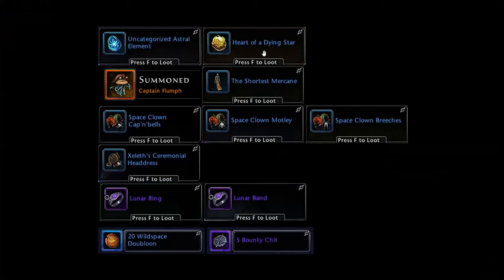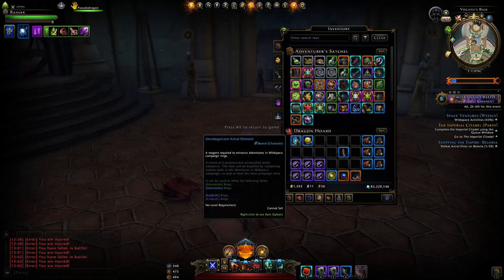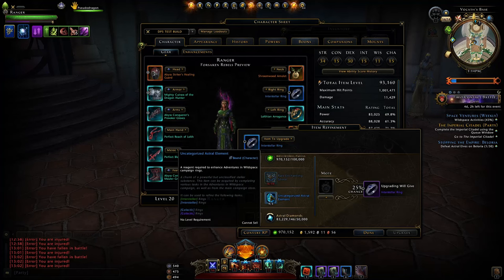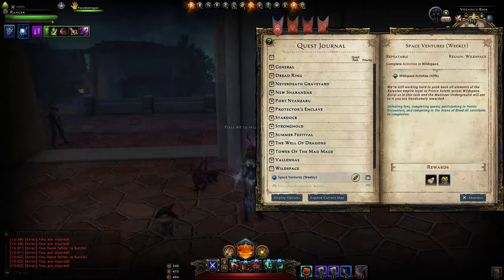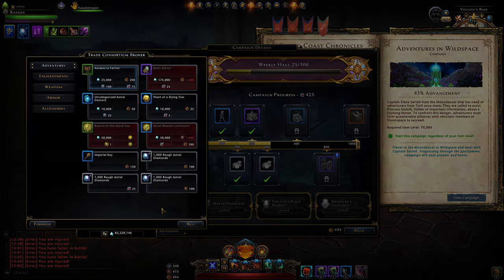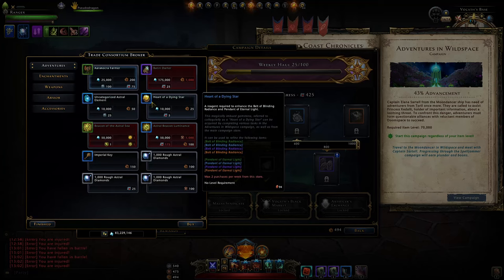In terms of the astral elements and hearts of the dying star you obtain from mini bosses: you'll need them to upgrade rings and the artifact set, and you'll need quite a few. Upgrading a ring from blue to purple needs three astral elements, and you can only buy a maximum of two per week from the store, meaning if you want it faster you need to farm a lot of mini bosses. Just be aware — I believe these only drop after you've gotten to the third or fourth campaign milestone, as I wasn't seeing them drop earlier. Let me know in the comments when the module comes out if you get them to drop.